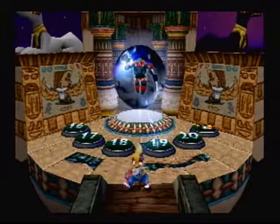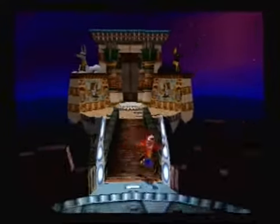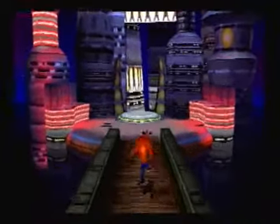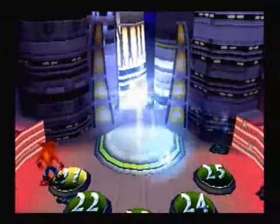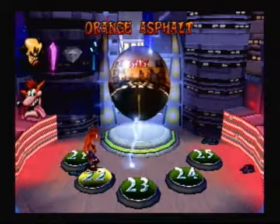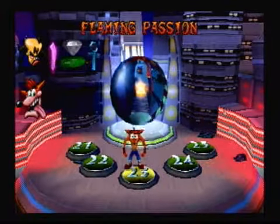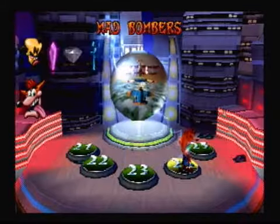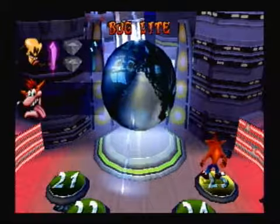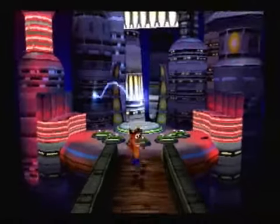Alright, so Enjin has been defeated, and you know what that means — the final warp room is now open. Let's do a quick preview of the levels. Level 21: Gone Tomorrow. Level 22: Orange Asphalt. Level 23: Flaming Passion. Level 24: Mad Bombers. And Level 25: Bug Light. Get through these five levels, and then we'll finally be able to fight Cortex mano a mano.